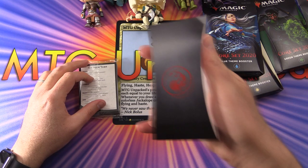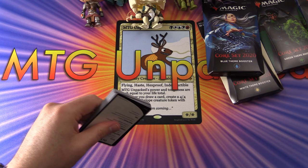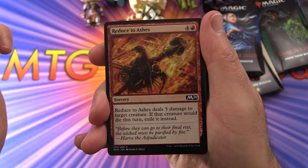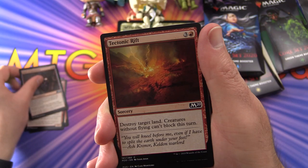Interesting packaging. We've got the mountain there — there's a sealed pack inside. This is probably going to be a randomised selection. We have Reduced to Ashes, Act of Treason, Goblin Smuggler. Smuggling goblins — we love the goblins here on MTG Unpacked.